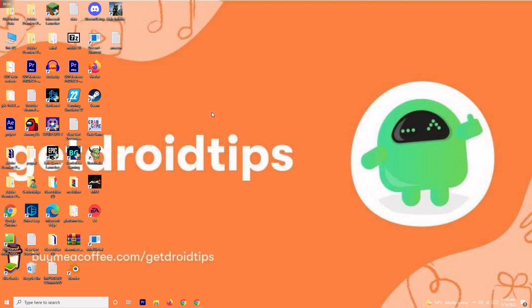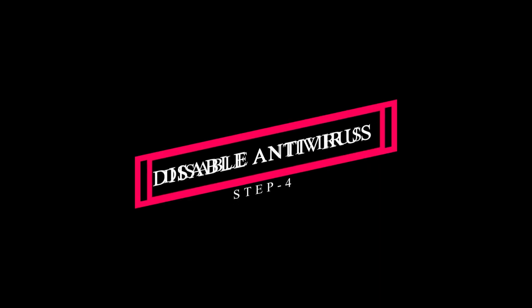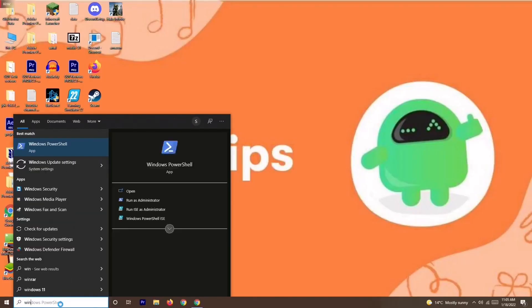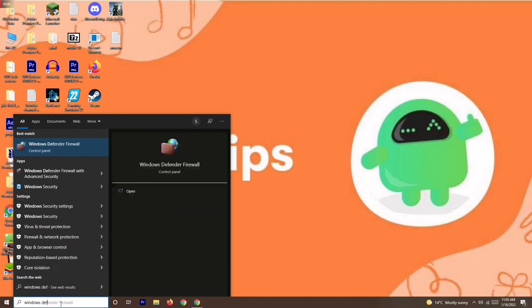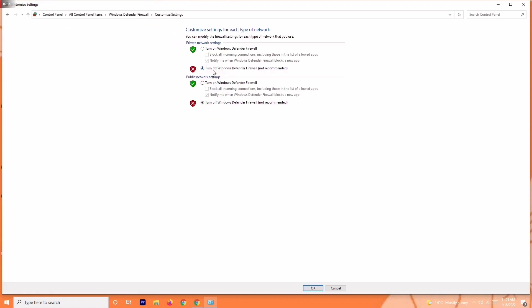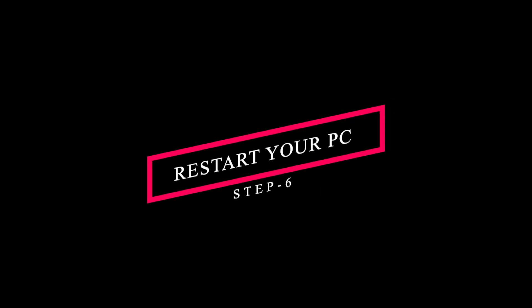The next solution is about disabling the antivirus. Go to the search bar and search for Windows Defender Firewall and open it. From here, click on Turn Windows Defender Firewall On or Off, and make sure you turn it off if it is currently on. If this still doesn't fix the issue, move on to the next solution.